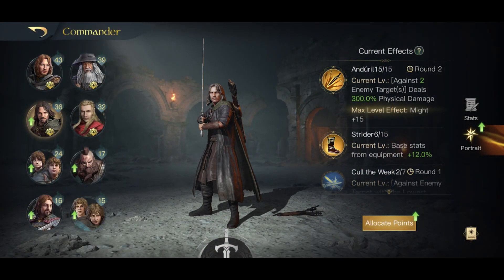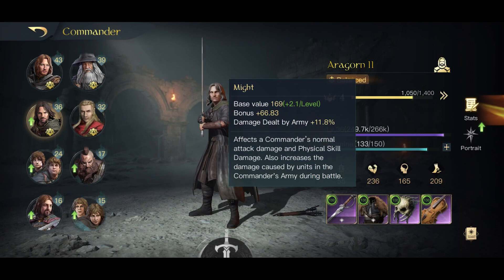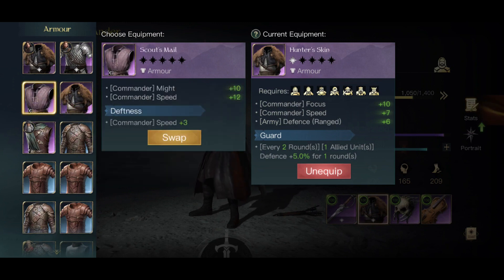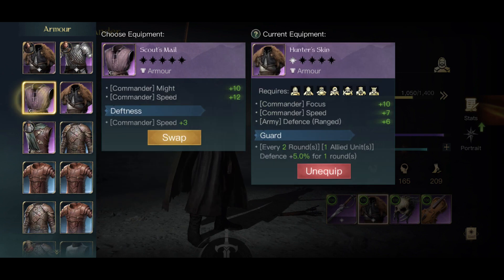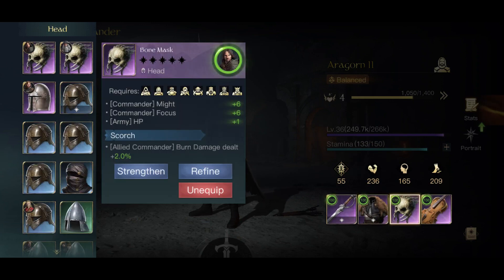Maxing out Strider really isn't that great — it just gives you base stats from your equipment. Let me get to his stats. I've got mine full purple. For example, he's got 236. His might, let's just say might 10%. I should really switch over to Scout's Mail — so I'll switch that and throw something else on, which I'll probably do later. Full might on this guy. Full might on this guy. I've got him set up on this.